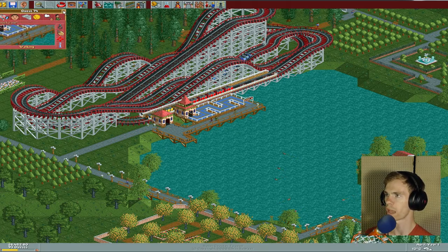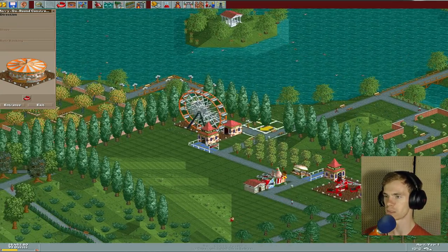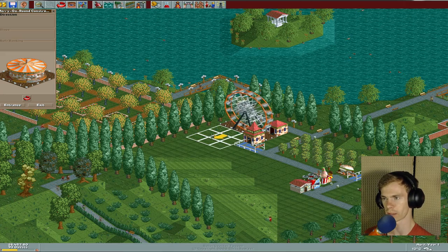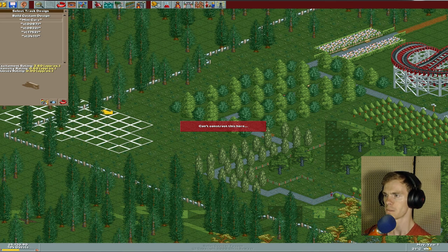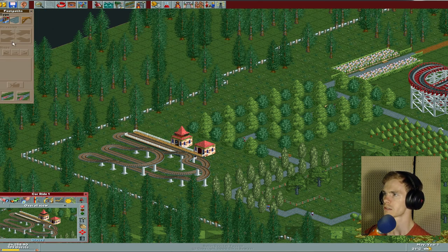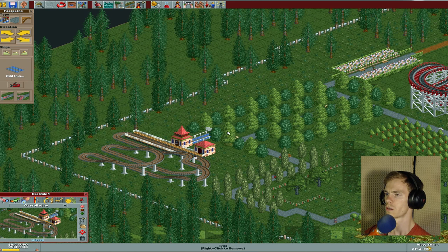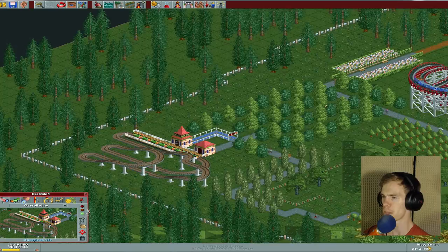Roller coaster 1 looks too intense for me. Well, at least you told me. So it's called Roller coaster 1 — that's kind of random. Bear go around — that can't be too intense for him. If that's too intense for him, then he needs to never go to a park again. Can't construct this here — maybe this is in the way? There we go. So entrance goes here, exit goes here. And then we're going to take this and start there. Delete that. Put this here. That looks good to me. This should probably be open for 50 cents. Make me money!